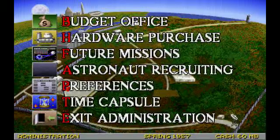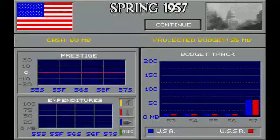Administration is a pretty important building. Budget tells you how much money you have and what your budget is projected for the next year. You only get money in the spring, and that has to last you both the spring and the fall — because you have two seasons per year. You can also see the Soviets' budget, your prestige from successful missions, and your expenditures.